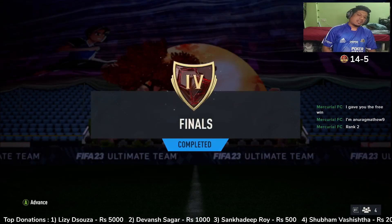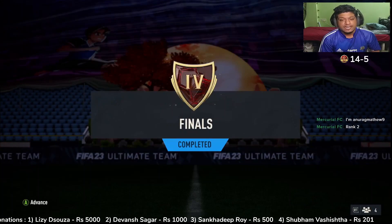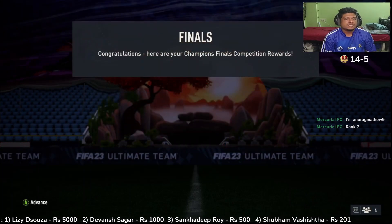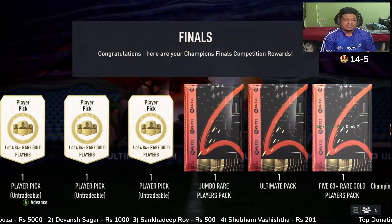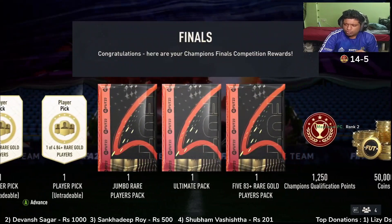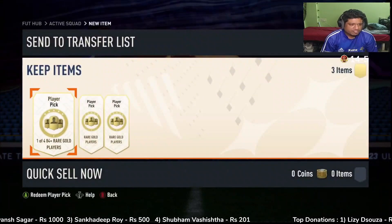Let's go guys, so these are our rank 4 final rewards. As you all know, there are no red cards right now so they are going to be all gold. Let's see what we can get out of these rewards. We get three picks: one jumbo, one ultimate, one 83 plus, and I guess we get 50k coins. Let's go, 50k coins bro, let's go!